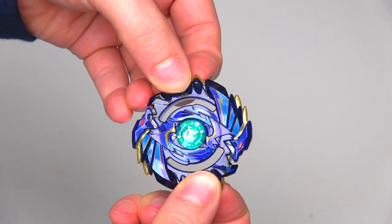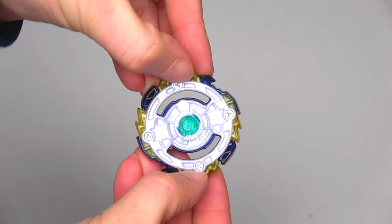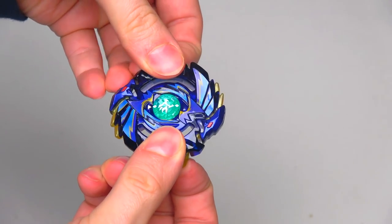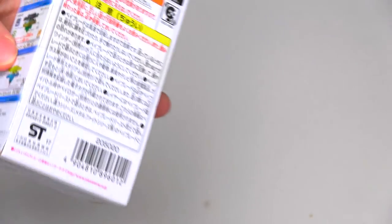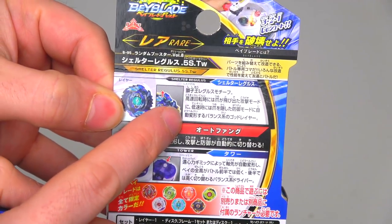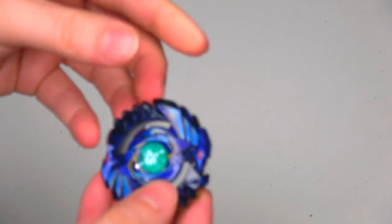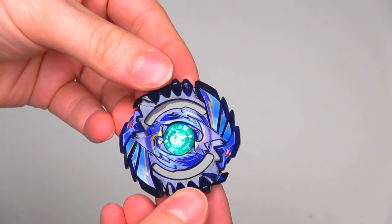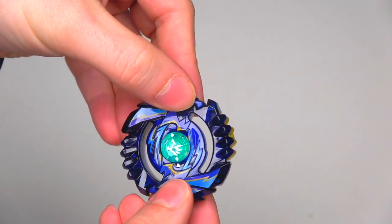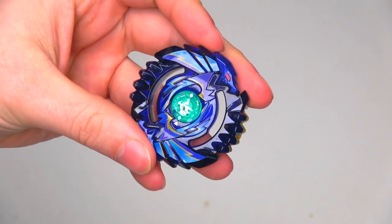If I open up from this side, watch this — they all open up. So basically if I open up these ones here, this is all going to come out. It's a bit weird, to tell you the honest truth. I don't know how this gimmick actually works. It tells you how the gimmick works but it's in Japanese, and I can't read Japanese. If anyone can translate that in the comments, or if anyone knows how the god gimmick works, let me know.